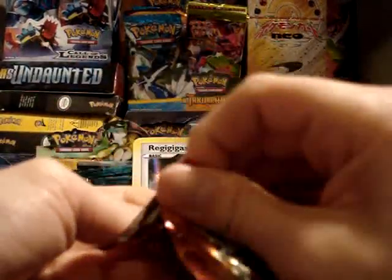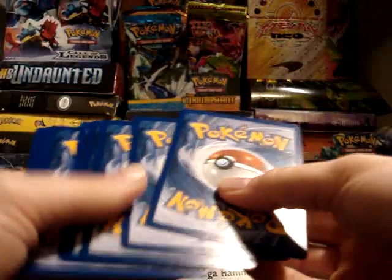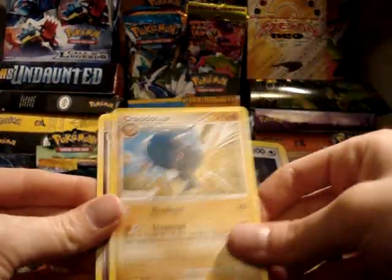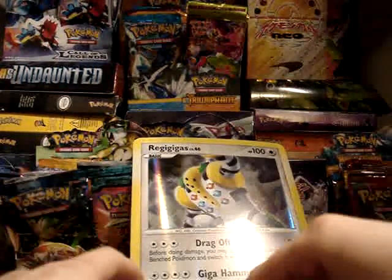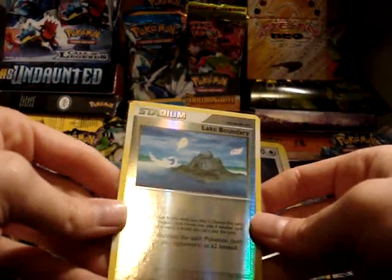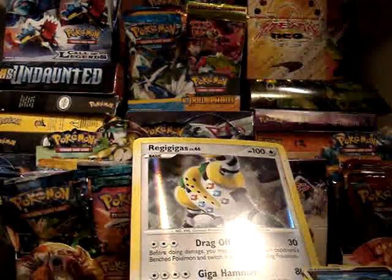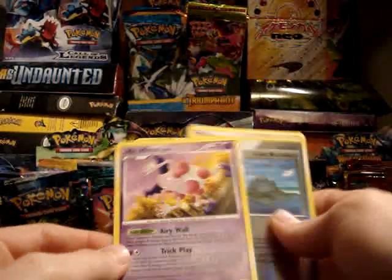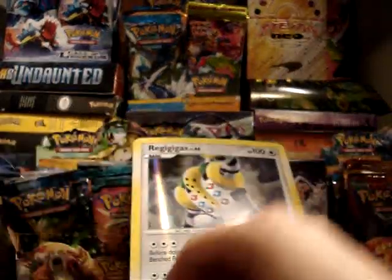Mysterious Treasures pack — that one came open really easily. Sandshrew, Snover, Electric, Barboach, Aipom, Tropius, Cranidos, Nidorina. My Reverse is Lake Boundary — cool. And my Rare is Mr. Mime, which was an awesome card in its day. Too bad it's not legal anymore.